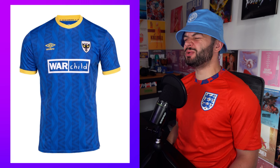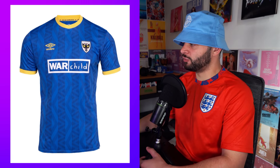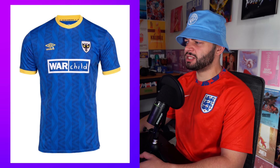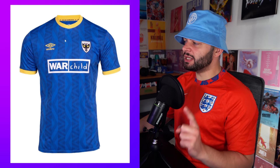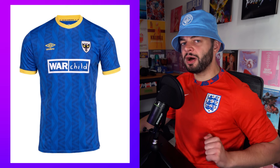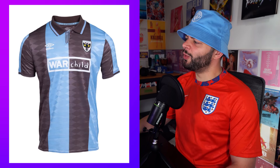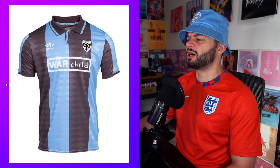Welcome back to the CCFC channel — we're doing League Two kits, every single League Two kit being released. We've got AFC Wimbledon here, an absolute beauty. I'm liking the zigzags — I think it's actually just the Umbro logo made massive and turned into a pattern. It's simple but it works very well. I'm gonna give this one a 7.9.